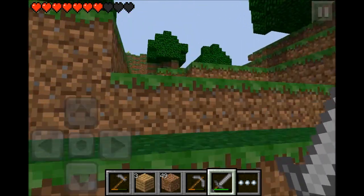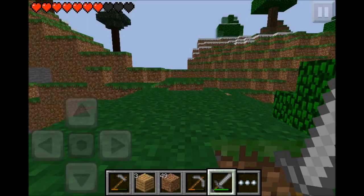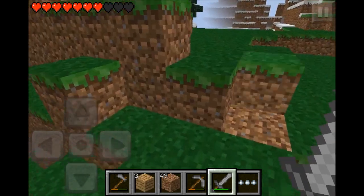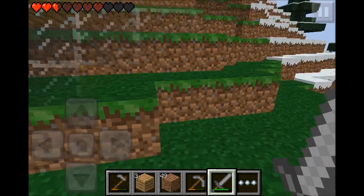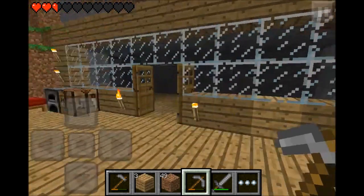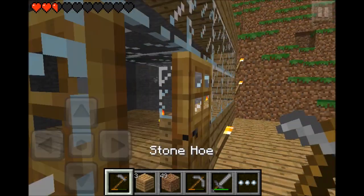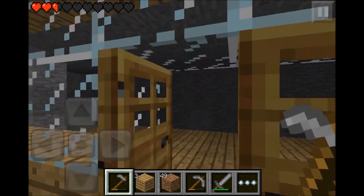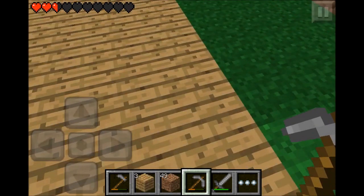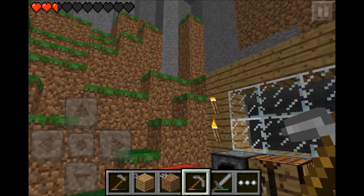When I make the mob grinder, by then I'll probably have my new laptop. Right now I've pretty much set all the objectives for myself. The main objectives I have right now are: get a stack of apples, get a stack of diamonds, get a stack of gold, make this house, and make a wheat farm. Those are the objectives I have right now.